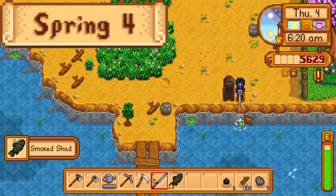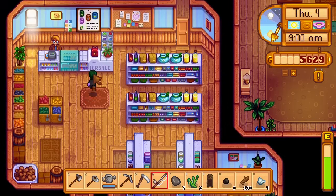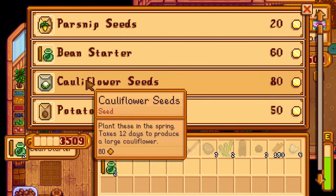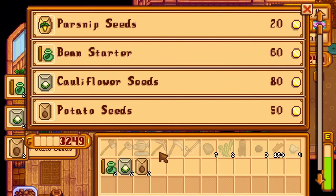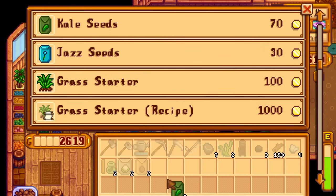Day four of spring. I fish until Pierre's shop opens. Right before 9, I go to his shop and buy the backpack upgrade for inventory space, as well as 2 cauliflower seeds, 2 potato seeds, 2 green bean starters, and 9 kale seeds — the kale being for farming exp.